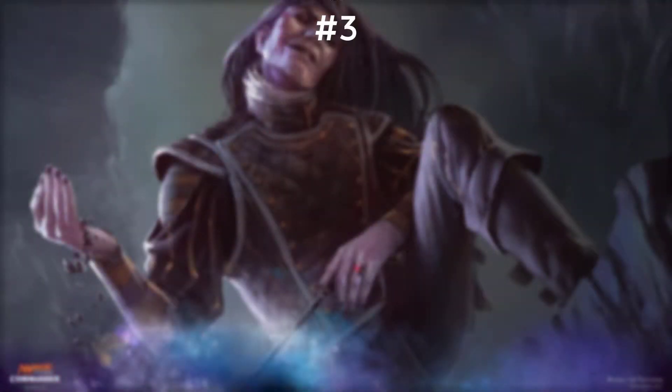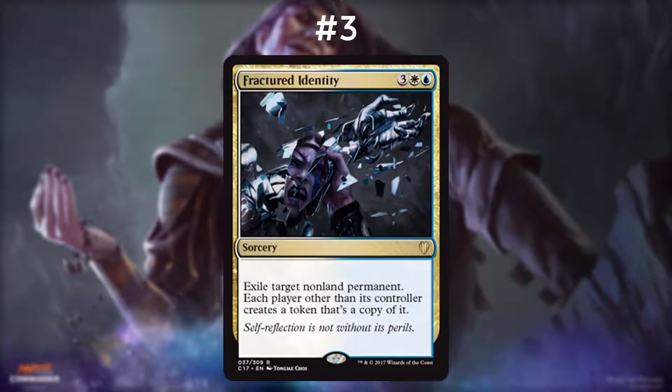Number three on our list is Fractured Identity. It is three, a white, and a blue for a sorcery. Exile target non-land permanent — each player other than its controller creates a token that's a copy of it. The fact that I can exile any non-land permanent in blue and white is one of the things that makes this card great. White usually targets only creatures, and blue usually bounces instead of exiles. And the fact that I get whatever you lose is stunning.